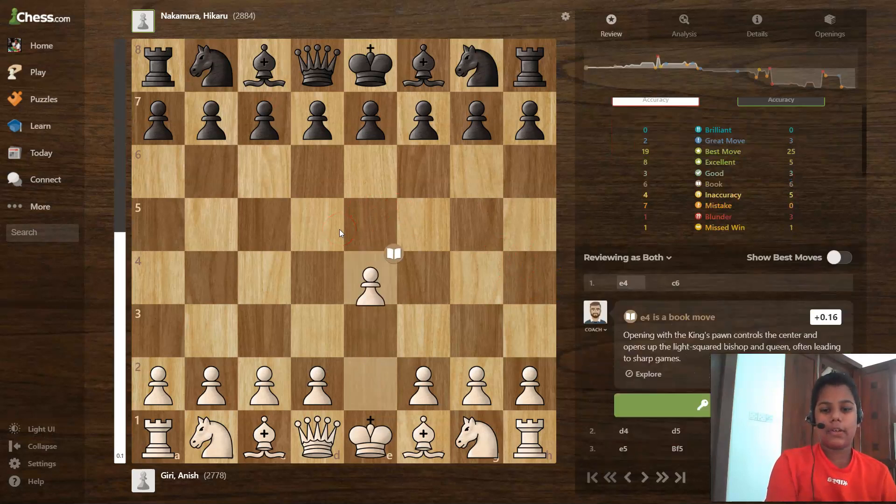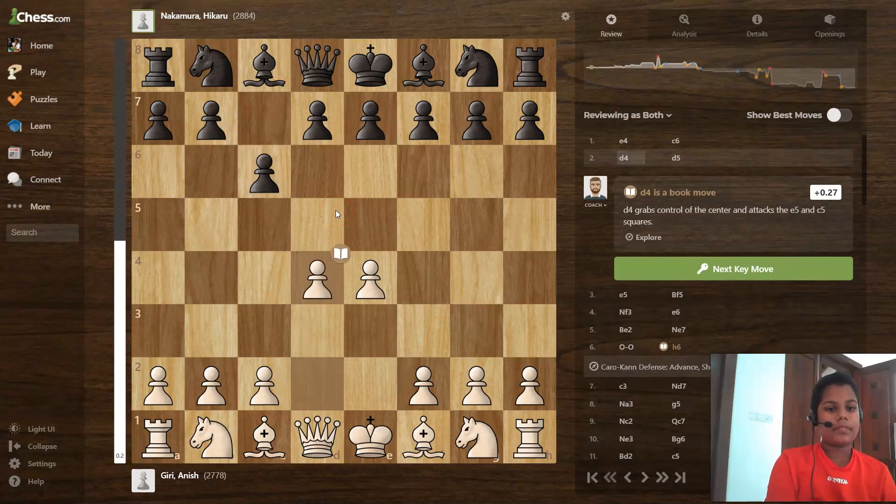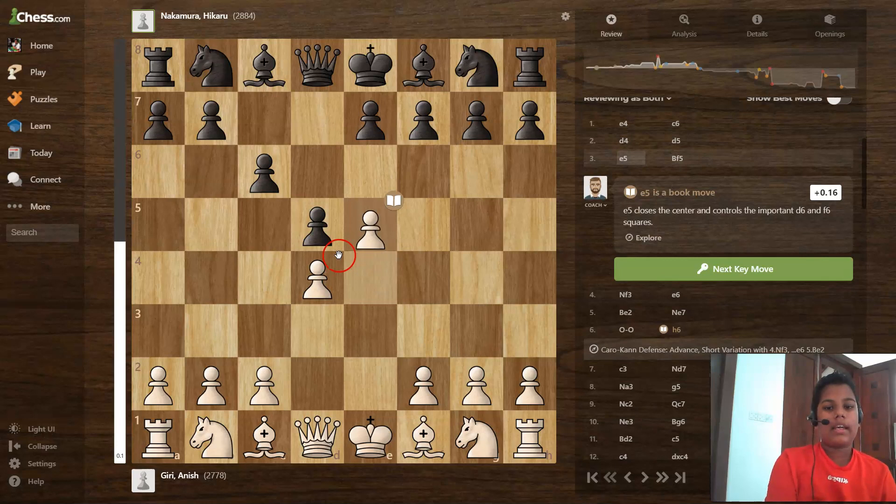The first moves are e4, c6, d4, d5, and e5. If I were playing black, I don't like this position because the pawns are attacking the d6 square and f6 square in the future. The pawns come forward and the white knight should be developed to castle on the kingside.